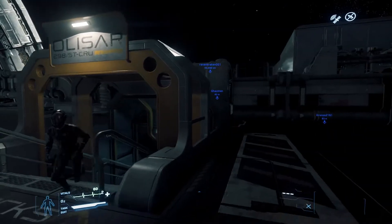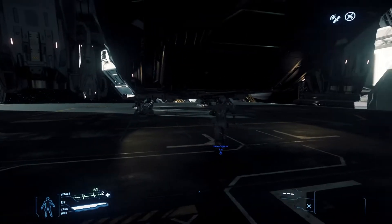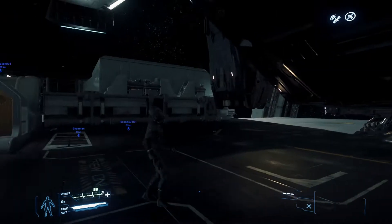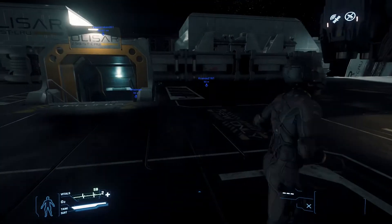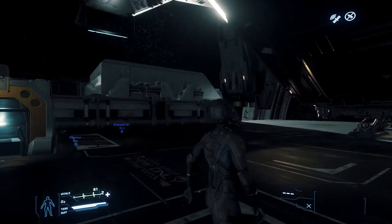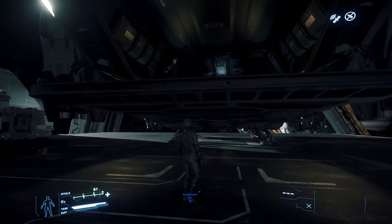We had a surprise dropped on us at CitizenCon in the form of the Valkyrie, a new dropship which is quickly becoming a very distinctive favourite for a lot of people, giving the ability to speedily move bodies and vehicles in and out of places fast with some pretty substantial firepower to boot.